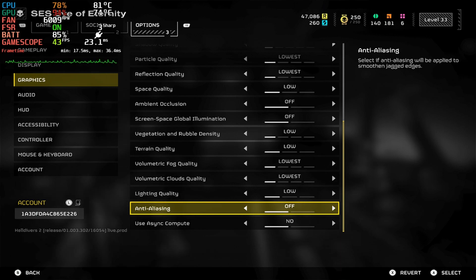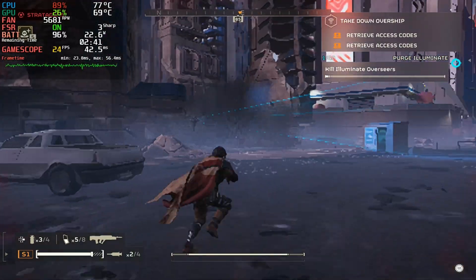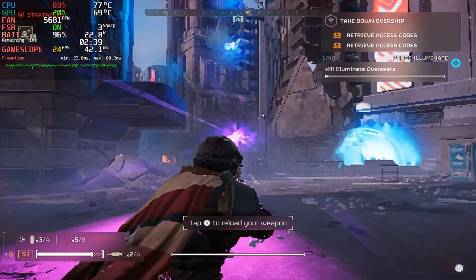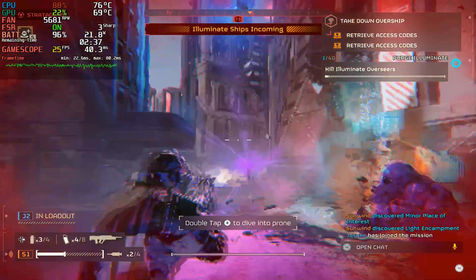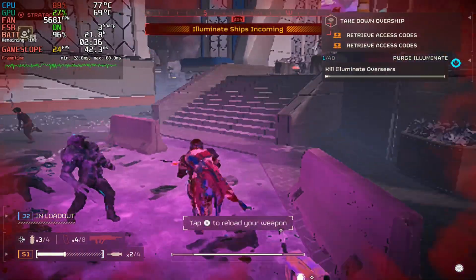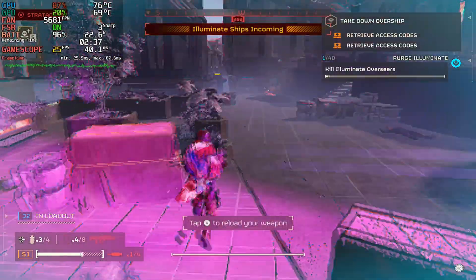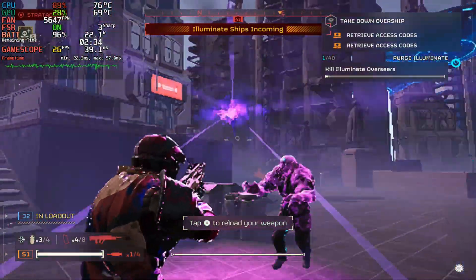Starting with the Illuminate faction, I'm in the city environment and I think this is the worst environment to run the game in — it basically runs terribly. I'm not getting more than 25 to 26 fps most of the time. When I'm not looking at any effects I get to about 30, but as soon as something starts happening on screen we dip into the low 20s.